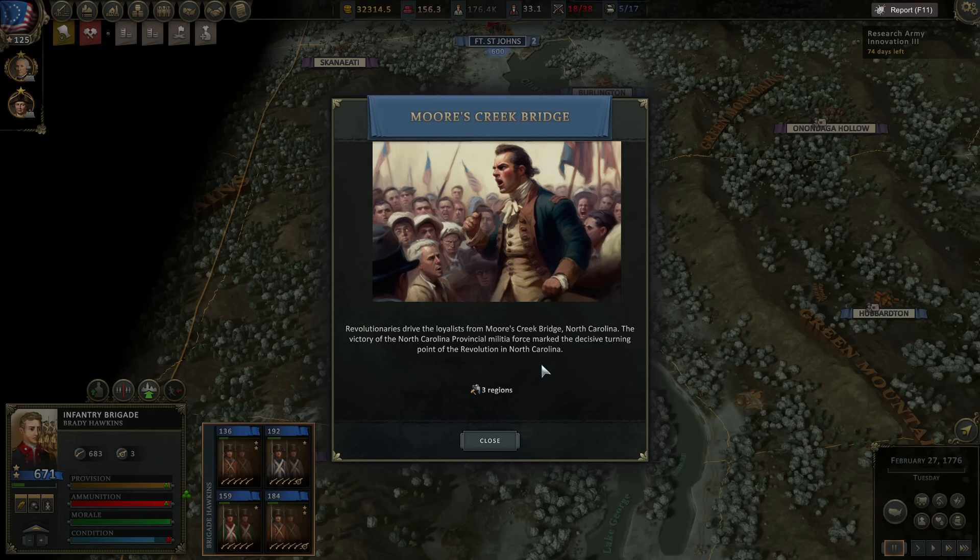Revolutionaries drive the loyalists from Moores Creek Bridge, North Carolina. The victory of the North Carolina Provincial Militia Force marked the decisive turning point of the Revolution in North Carolina — plus three regions. We get a bunch more recruits.